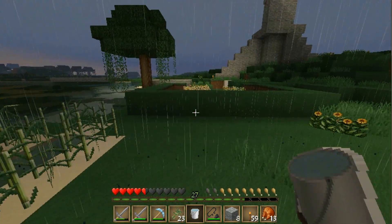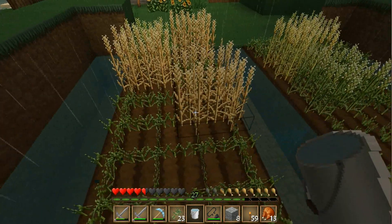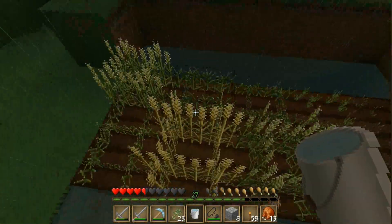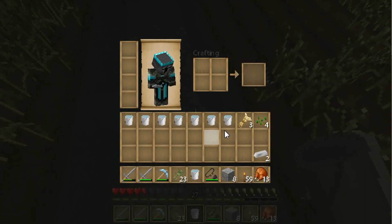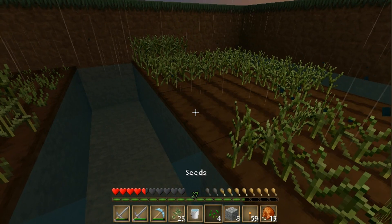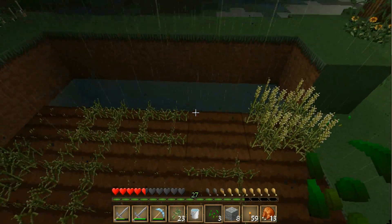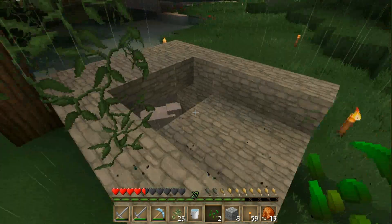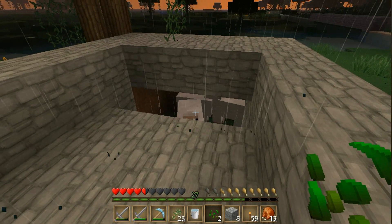Now let's see if we have anything ready to harvest. We got some crops here. Now let's replant all this good stuff with our seeds, because that's what we do. We destroy, then we rebuild. How's our sheep doing down there? They're doing good.